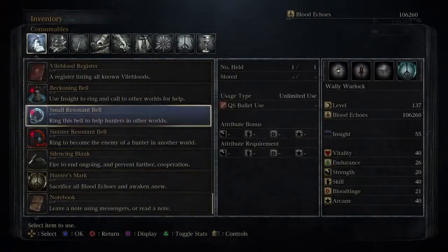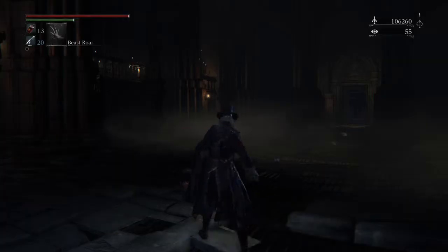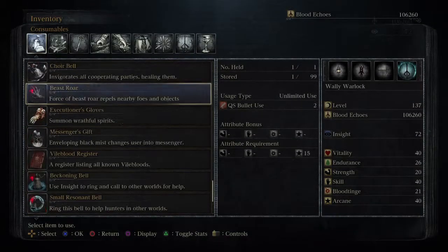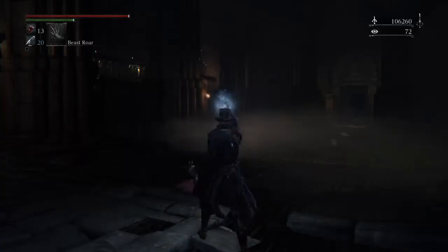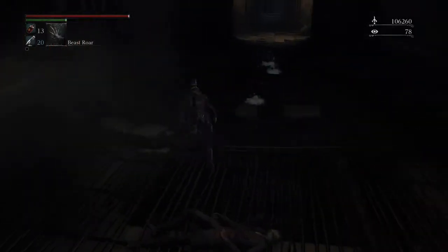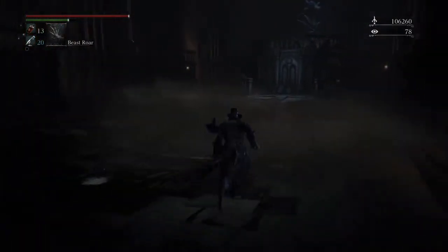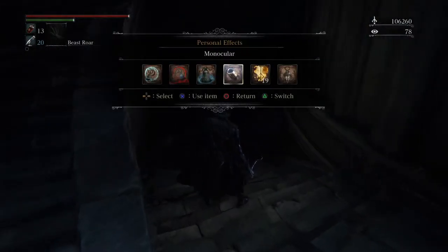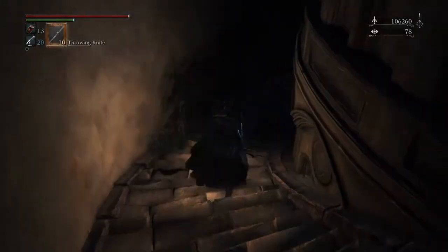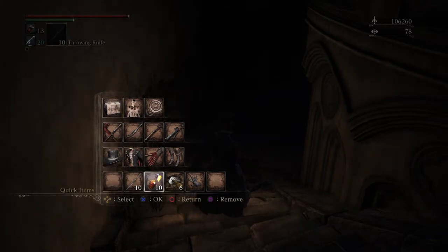More madman's knowledge. Let's go ahead and pop these — I think we got enough, we got a lot. Use multiple — 17. We also got some Great One's Wisdom. Is there an enemy right here? No. We're gonna come down the steps and see what else lies in wait.